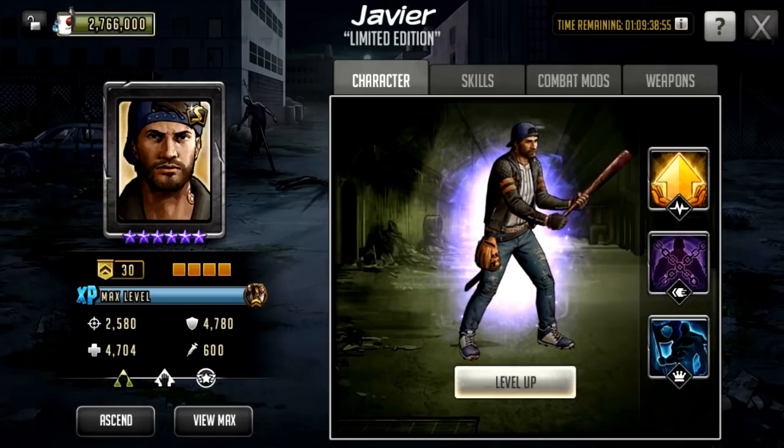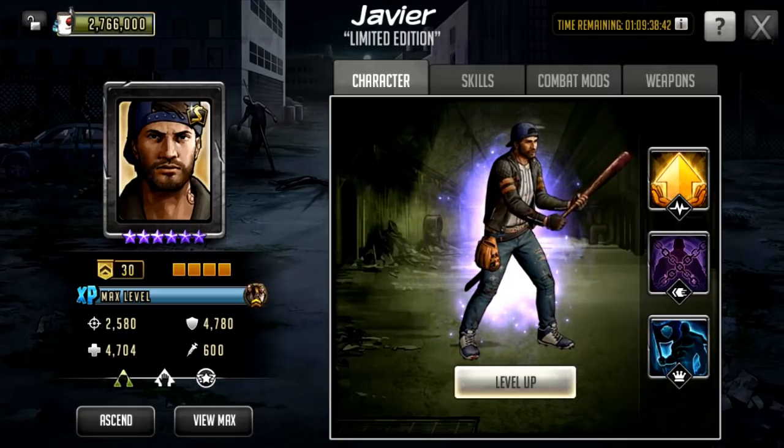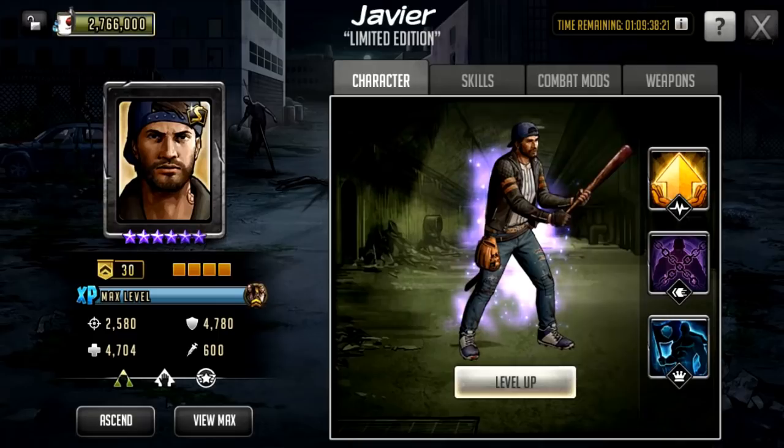We also see the tattoo on his neck, so this is based at the end of season three or after season three — interesting from a Telltale perspective. Looking at his stats with 30 veteran rings, he has quite low attack at 2580, 4780 defense, and 4700 HP. So really heavily on the defensive side of things — he has got twice the attack of the trader still, but this is very high defense and HP.